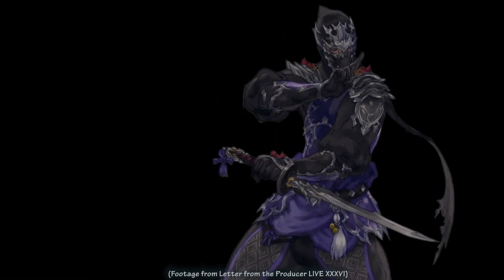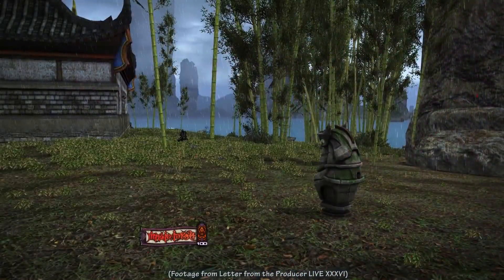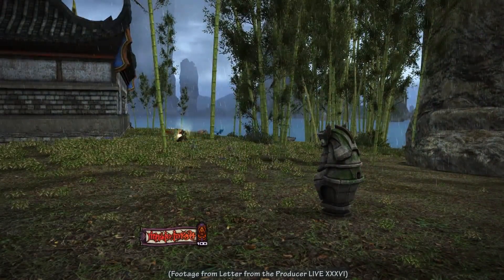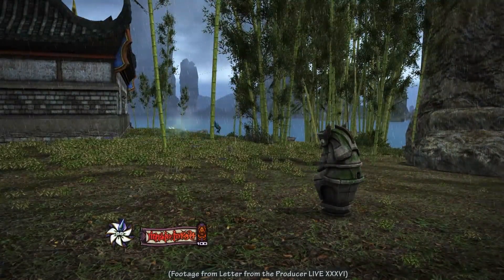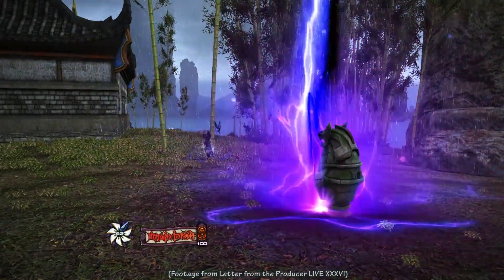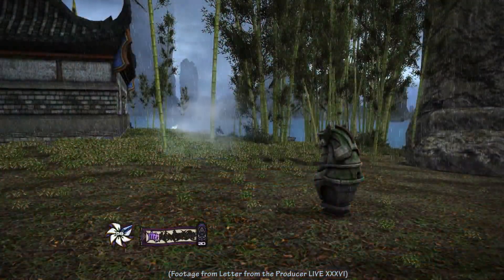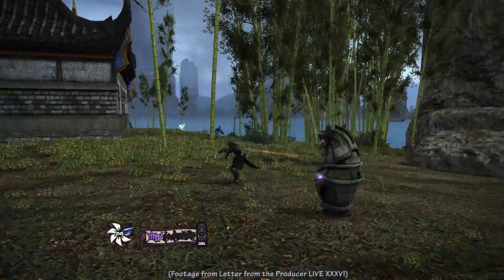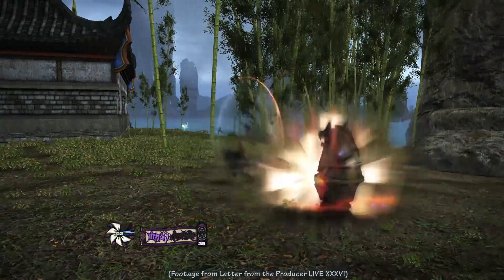When logging into Stormblood, Ninjas will find themselves more like Naruto Shippuden and less like the original Naruto series. Mutilate, Sneak Attack, Kiss of the Wasp, and Viper will be removed. Goad will also be available as a melee role skill. New to the Ninja UI are the Ninki gauge and Huton gauge. Ninki gauge is charged by auto attacks and Mug, while Huton gauge is charged by mudra combinations.